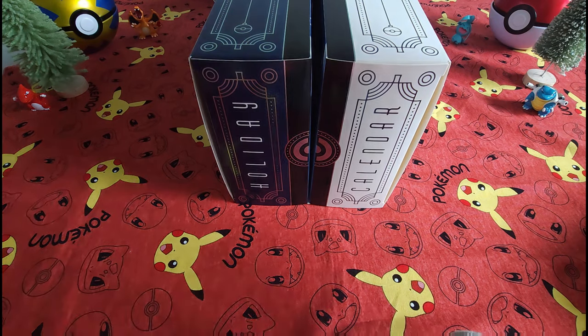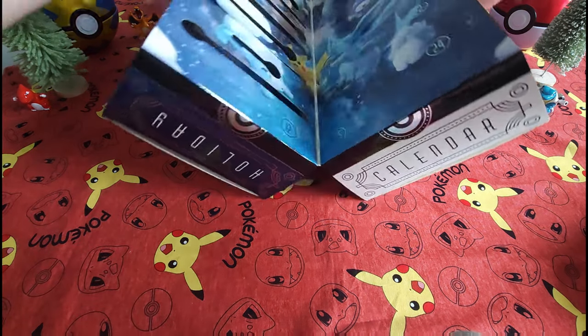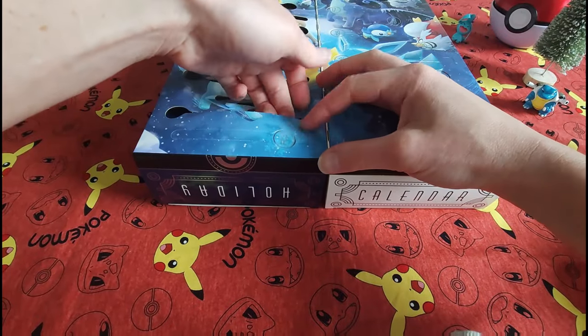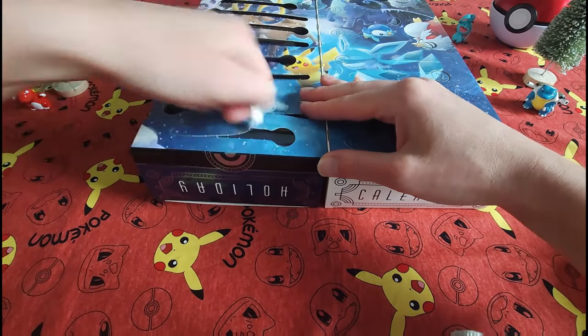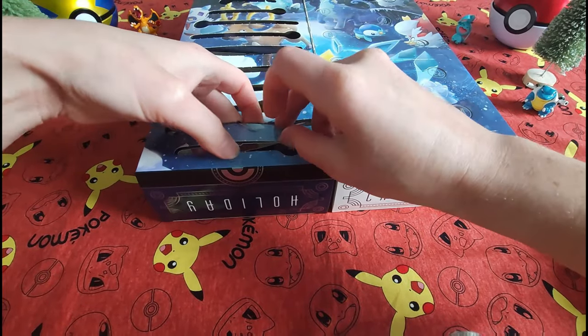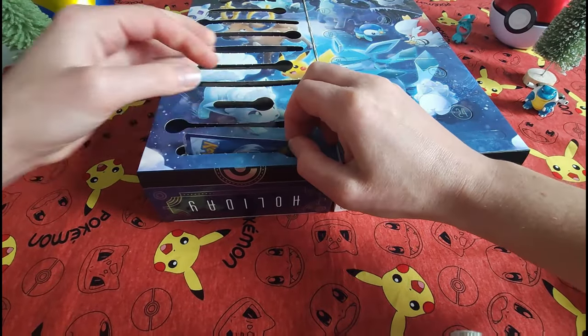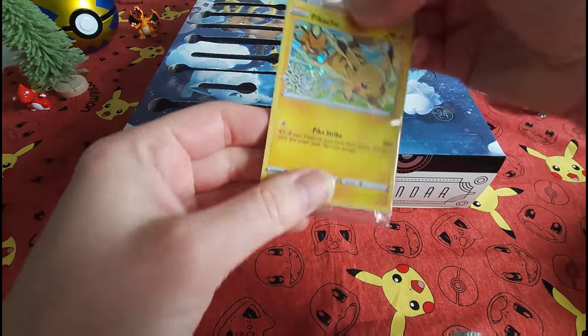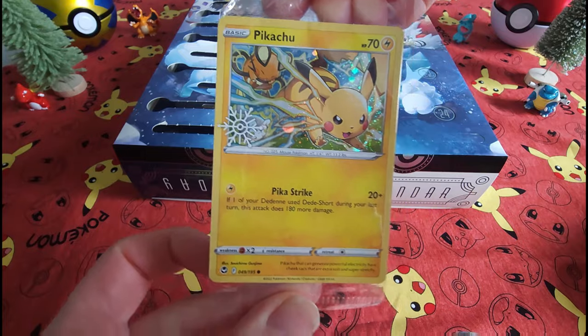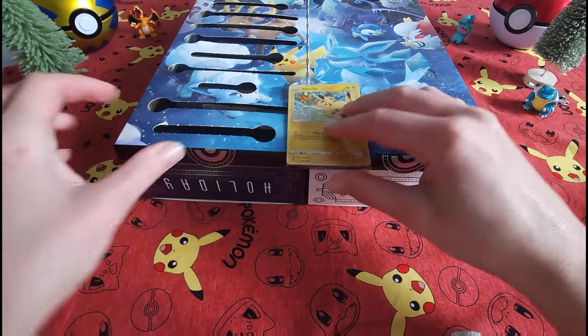Hello everybody, welcome back! Collectible Card Chick here. We are on Day Number Twelve of our Pokemon Holiday Calendar opening. Let's see what Day Number Twelve has to bring. It's a little tricky to get out — we have a lovely Pikachu, very nice. We'll put him up there.